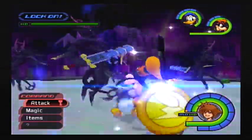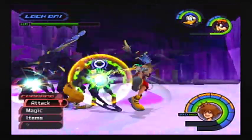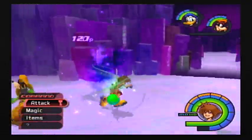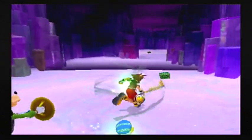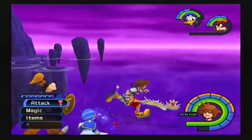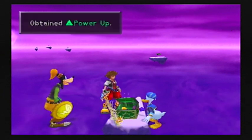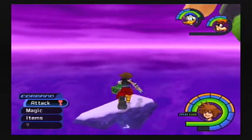That's the whole gimmick of this area — we got these giant black balls, and they have enemies. These are the shadows that I mentioned back in the Hades Cup that you will find here. And thank you, Donald, for casting Stop. Once we beat them, we get a chance to open the chest. We have a chest over here, and when we open it we get a power-up — just a stat boost for one of our characters. I might put it on Sora, because he's really going to need the power-up.